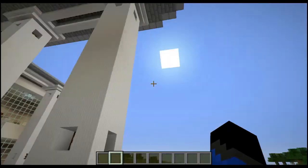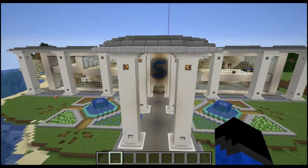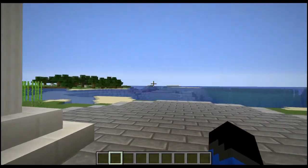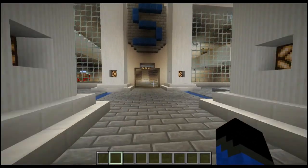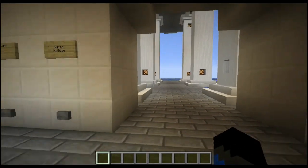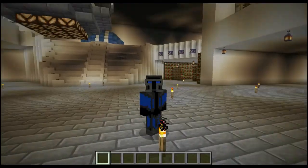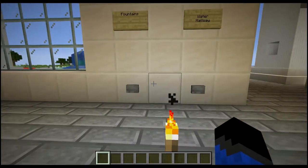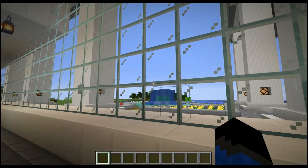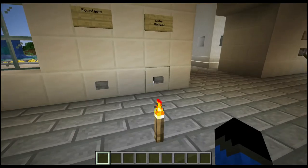I'm actually gonna need a little bit of your help too because I'm not completely finished. Normally you just walk down here - this is the entrance, it's long and big. I still need to add a door, which is kind of important. There's the water. Explanation of the water: okay, the fountains - let me just show you - I can press the button to turn those off and on.